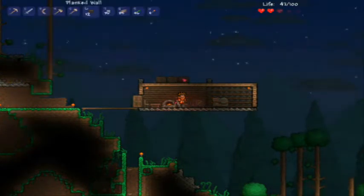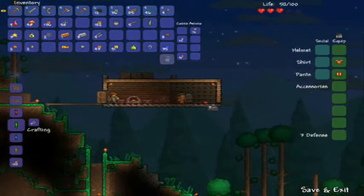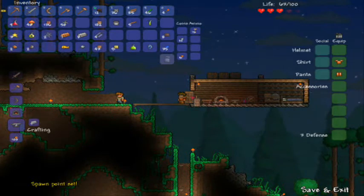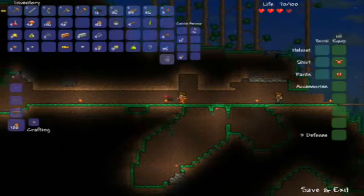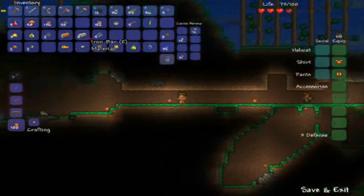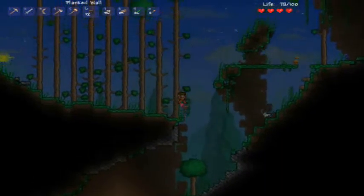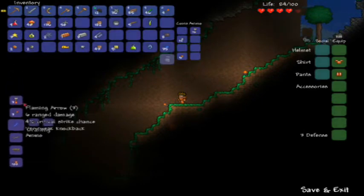Go ahead and put some of this away. Oh, still got to place the bed. There we go, all set. Okay, I want to go check out that other cave, actually. Do I need to put anything away? No, I think I'm good. I mean, I got a lot of stuff on me but I don't really care about any of it. We're going down here. Maybe I'll actually find something useful — after I make a bunch of torches.